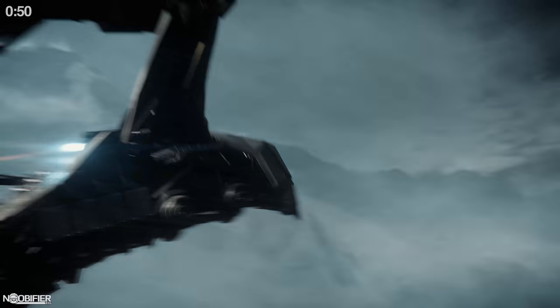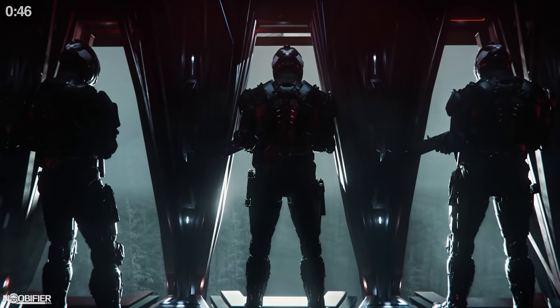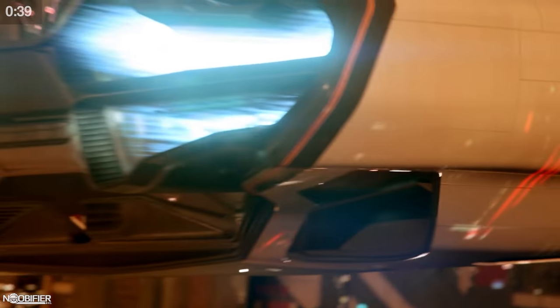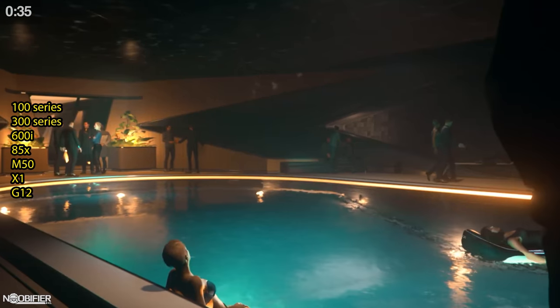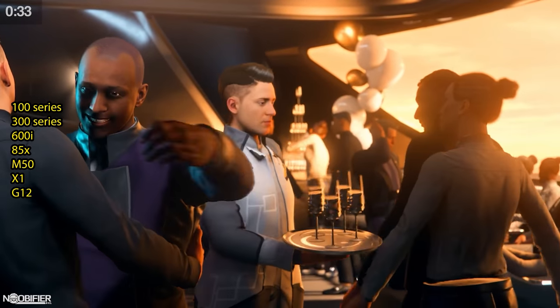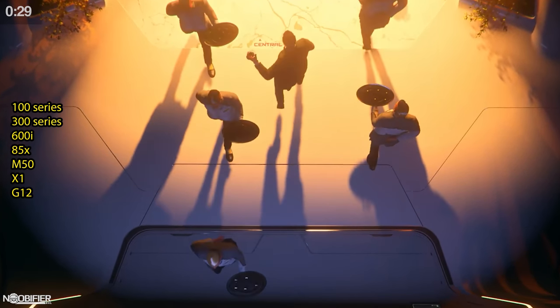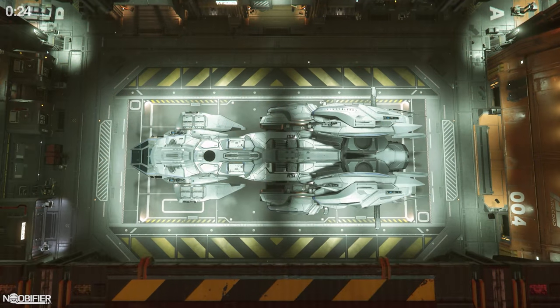Esperia makes human replicas of alien ships and will sell the new Talon variants, the Prowler dropship, and the reproduction Vandal Blade and Vandal Glaive. The 27th is Origin, and you can do battle for an 890 Jump as it's sold in limited waves. Origin has the 100 series starters, the 300 series starters, the 600 series yachts, the 85X runabout, the M50 racer, and in the unreleased category the X1 bikes and G12 buggies.